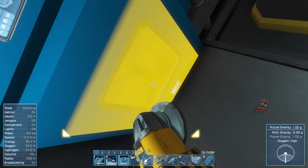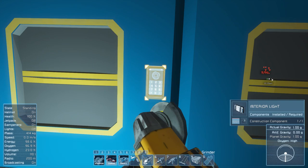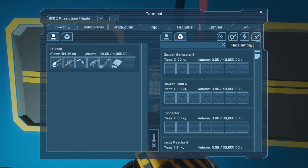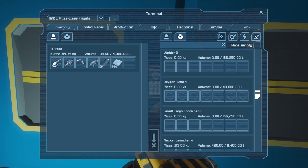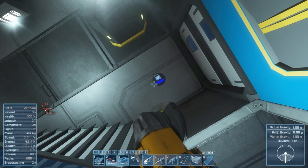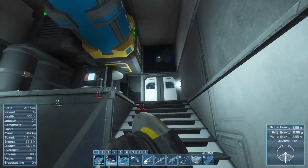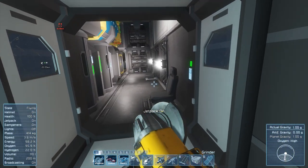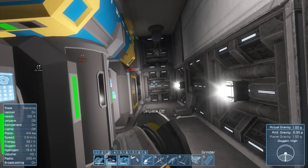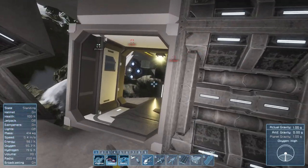Ah-ha! Oxygen generators — these are our oxygen generators. So we can go and refill them, we can get our hydrogen. They've survived! That is really very good news. And I think the order of the day is: stop turning on the jetpack because that's just wasting all of my fuel.